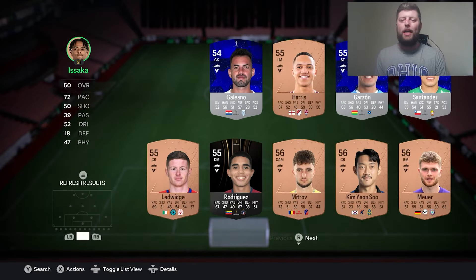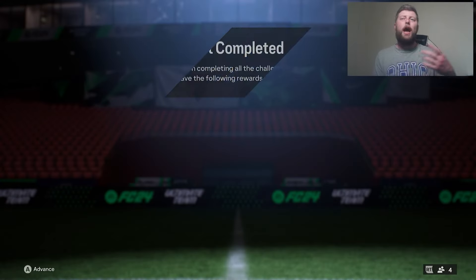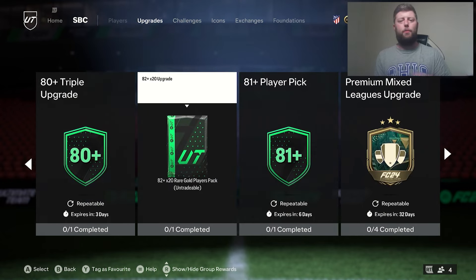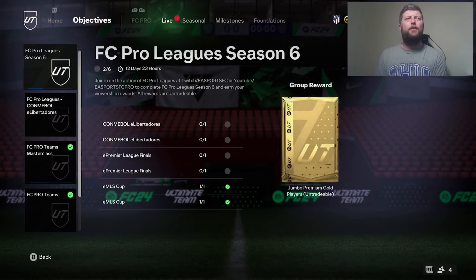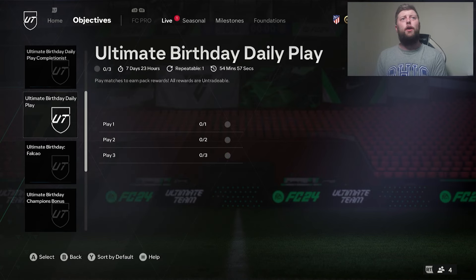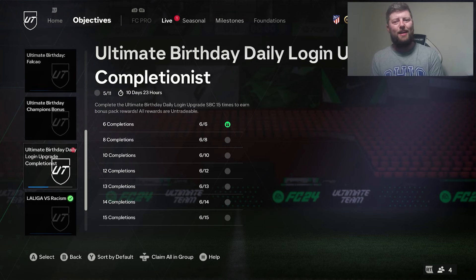First and foremost you want to get your daily login done. That is the easiest one to get done — it is one bronze and it gets yourself maybe some packs, maybe one pack back but a couple of players in the club. Today, if you are following it, it should be day six. Also, just as a side note, if you've not seen already the daily play has actually been kind of brought back and we also have got an extra few days on it, so we should be able to get that done nice and easily.